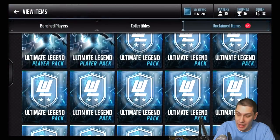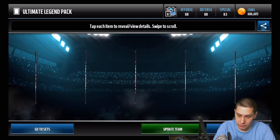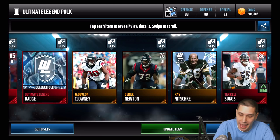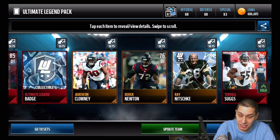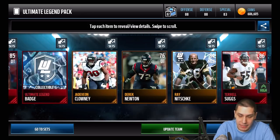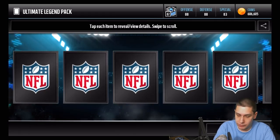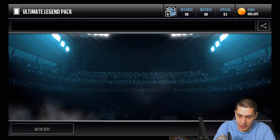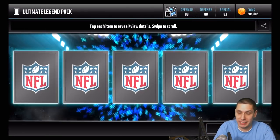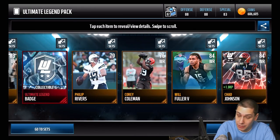We haven't been pulling a lot of elite ultimate legends lately, even the non-boss versions. We do get a Fletcher Cox and a Trail Sucks - so three elites in this pack including that ultimate legend badge, but nothing super spectacular. We also got a Clowney there - good card if you're running a budget squad. Another Mac Strong in the next pack - those fullbacks have like no value, even the elite versions.